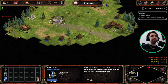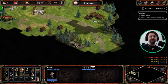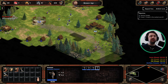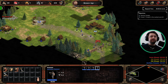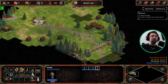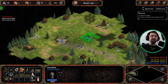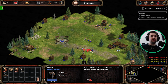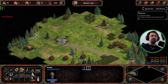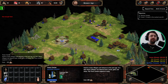So first things first, we are going to want to build a wall from here to here, so these guys want to be on the other side of that. We are going to build an archery range. Two on wood production, rest on food.